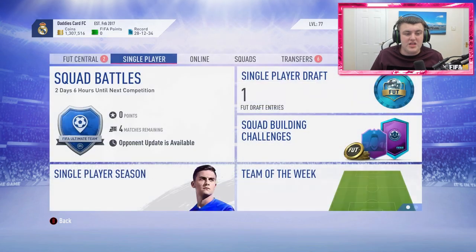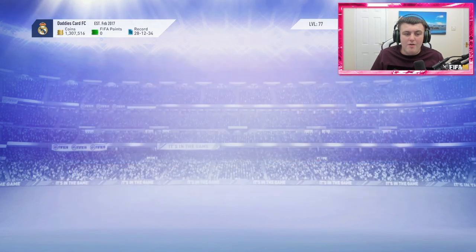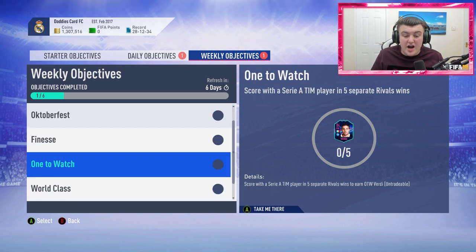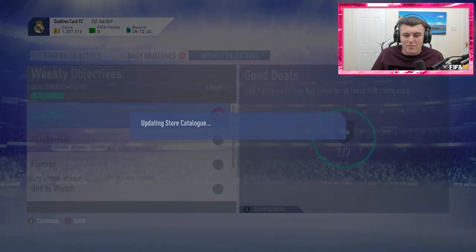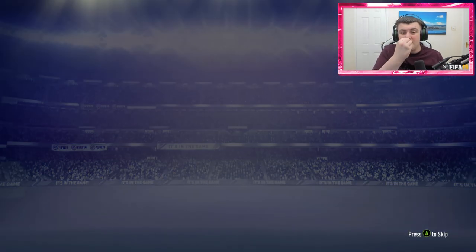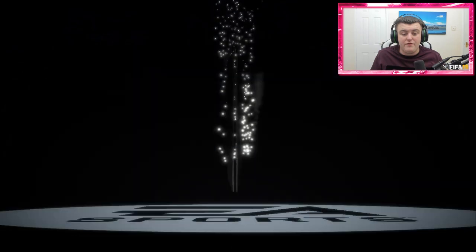I also want to show you guys the weekly objective. We have a really cool weekly objective this week — we get a Verdi card, an 84 rated Verdi card. You have to score with a Serie A player in five separate rival wins to get Once to Watch Verdi. In my opinion, not only is that really easy, but it's a really good card as well, because he already got an upgrade. That's pretty cool. So Once to Watch Verdi from the weekly objectives — I'm not against that at all.